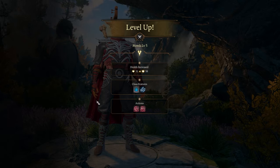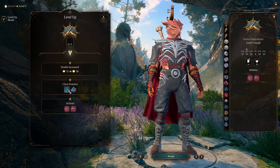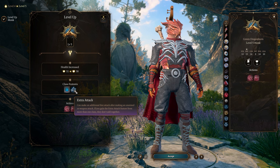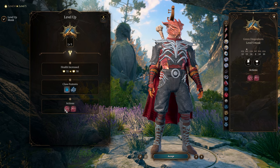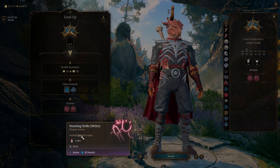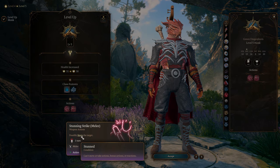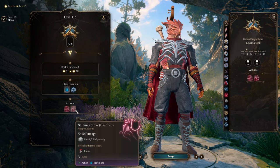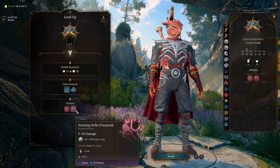At level 5, monks gain another Ki point for a total of 6, and they also gain an Extra Attack — allowing them to attack 3 times per turn. The monk can also now perform Stunning Strike using a weapon or an unarmed attack, which stuns the target, preventing them from taking an action, bonus action, or reaction during their turn.